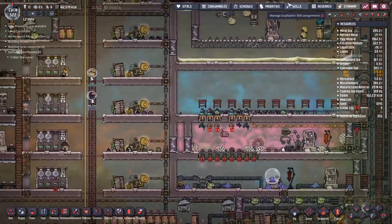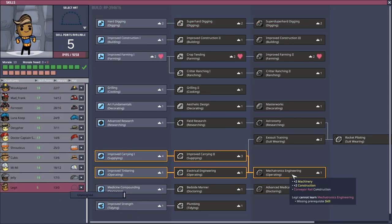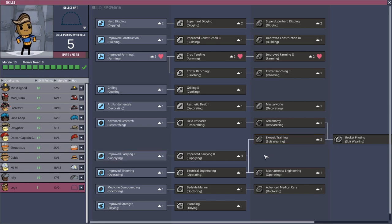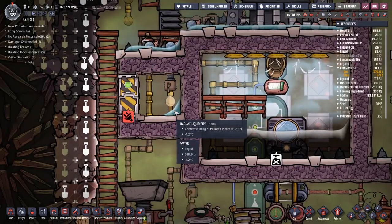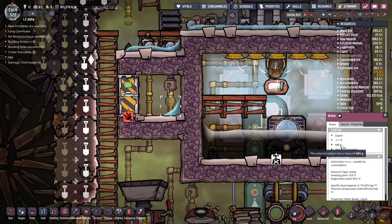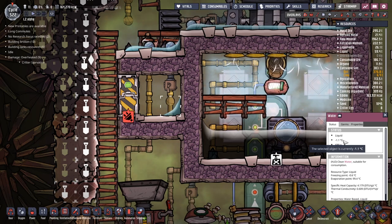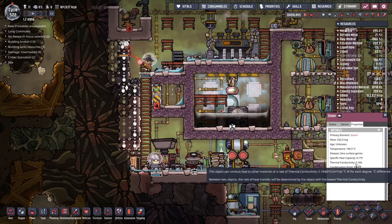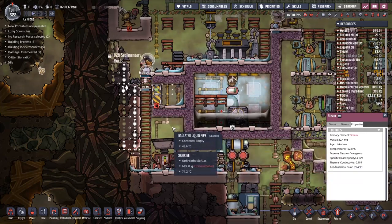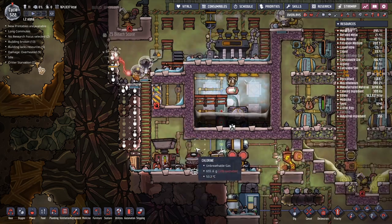What we want to work him towards is the exosuit training, but it turns out he is a farm boy and he likes farming. We've got polluted water coming through here at minus two - I wonder if that's going to lead to freezing this water. Steam has a thermal conductivity of 0.184 and chlorine is 0.0, so steam is the preferred option there, it turns out.